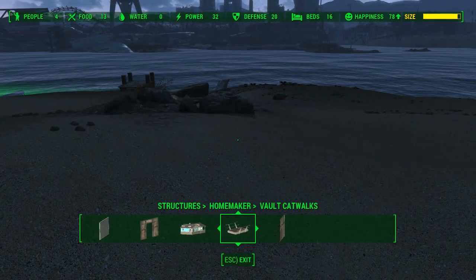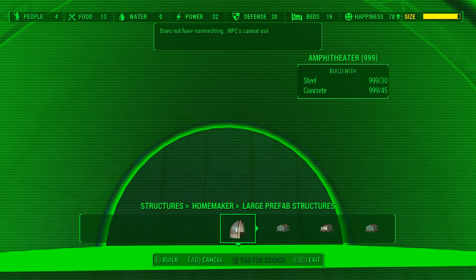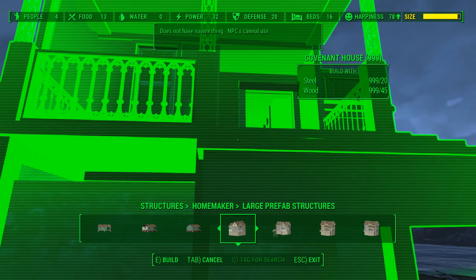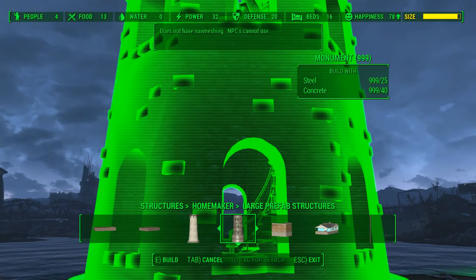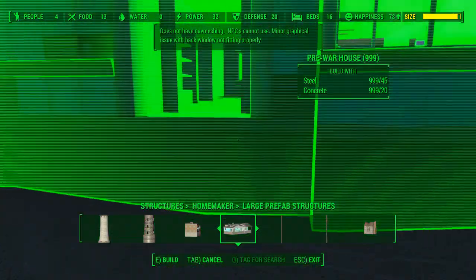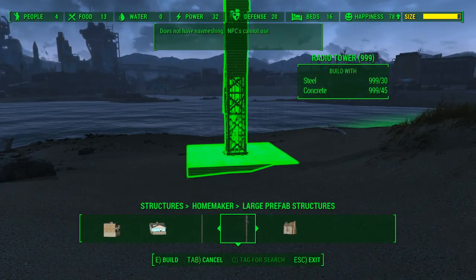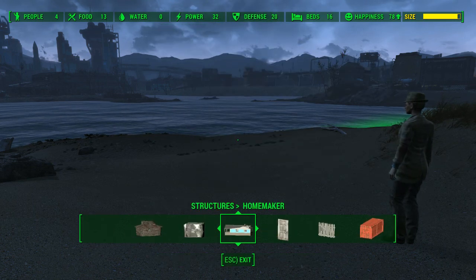It also has vault catwalks, and there are some large pre-built structures: an amphitheater, Sunshine Tidings houses, Covenant houses, an electrical tower, a house foundation, a lighthouse, a monument, a partially destroyed store, and a mint pre-war house — that's pre-war, I think. Also a radio tower and a Far Harbor cabin, which is probably something from Skyrim.